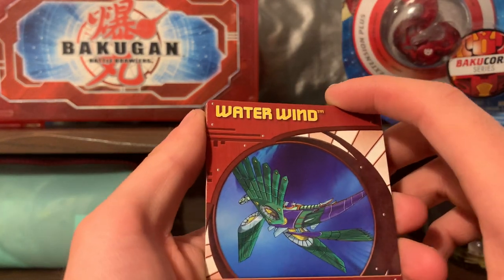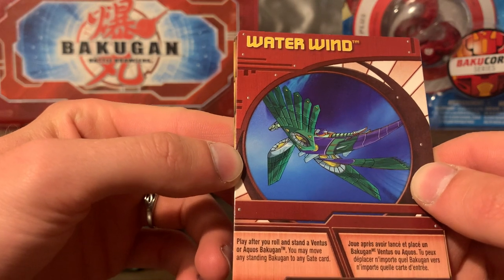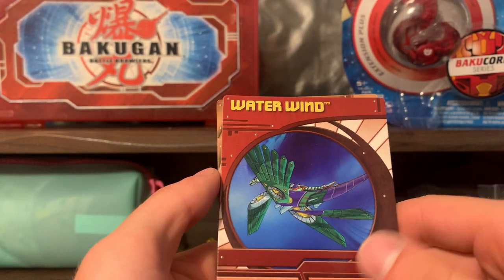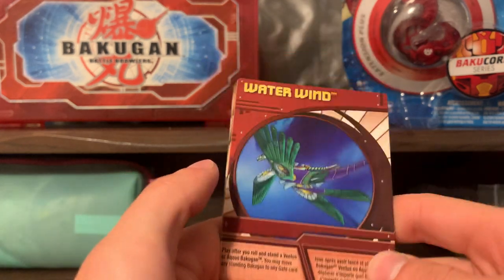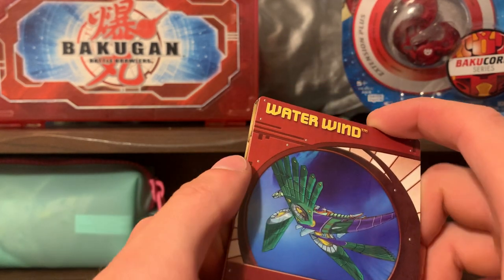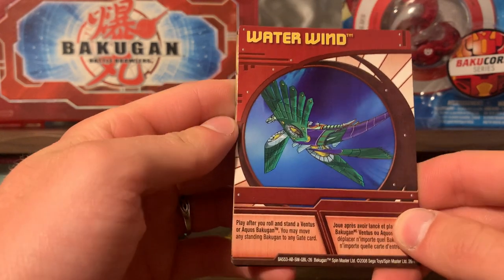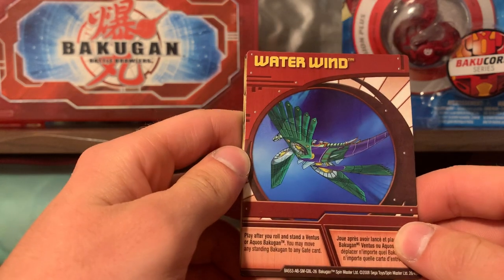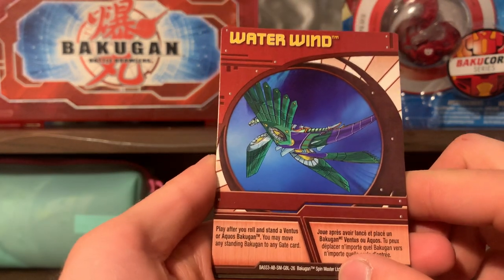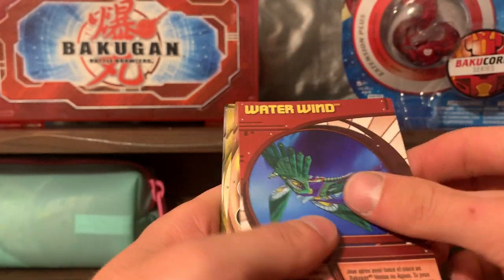Next we have Water Wind, and I'm not entirely sure if I have this one yet. Play after you roll and stand a Ventus or Aquos Bakugan — you may move any standing Bakugan to any gate card. That is actually very interesting. I believe these are all Wind cards; there's like four or five of them — this one is Water Wind for Aquos and Ventus. I actually think I have Fire Wind and some other ones too. They're all essentially the same thing, this red card. Especially for Ventus, this is almost exactly like Shun's Launcher, except a little bit downgraded — although it also works for Aquos.